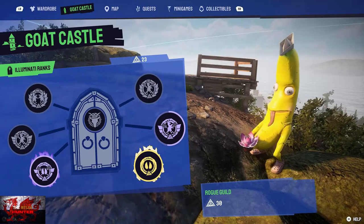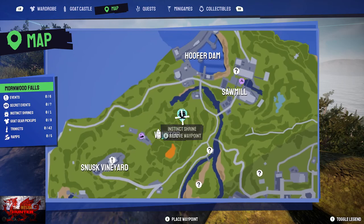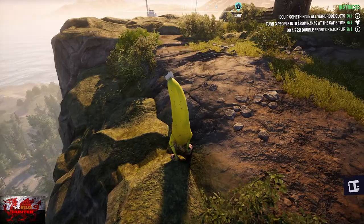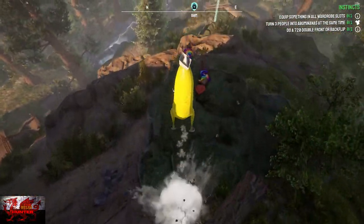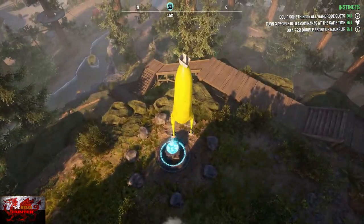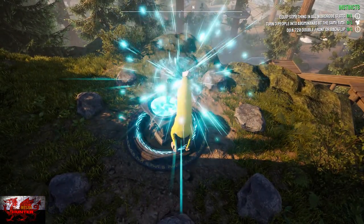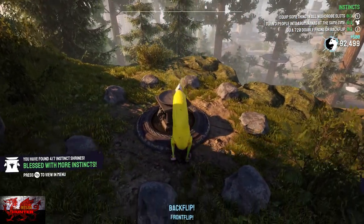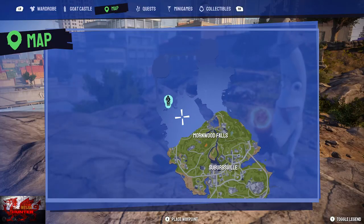The instinct shrine is just behind us - let's take a quick look on the map. Where the goat tower is, it is literally just to the top right of it so pretty simple stuff. Drop down, absorb the wisdom. Four out of seven instinct shrines done.